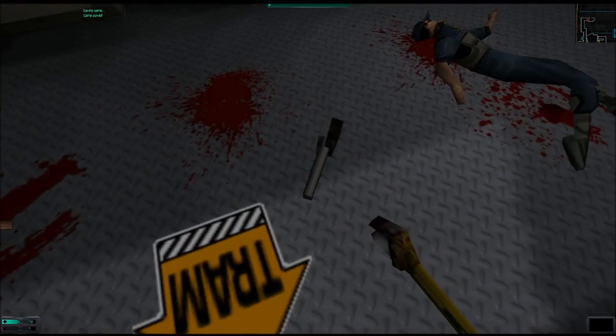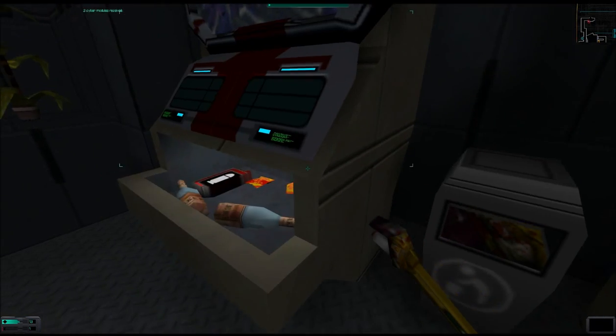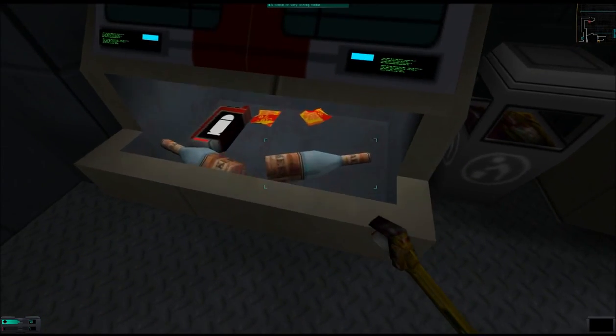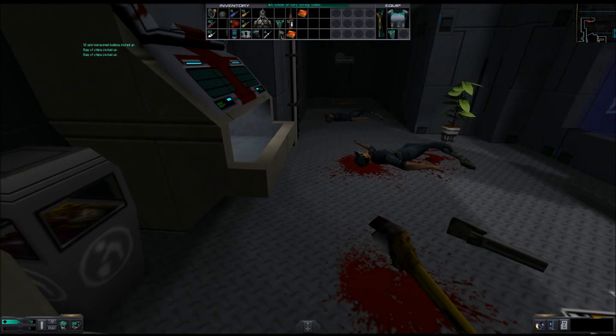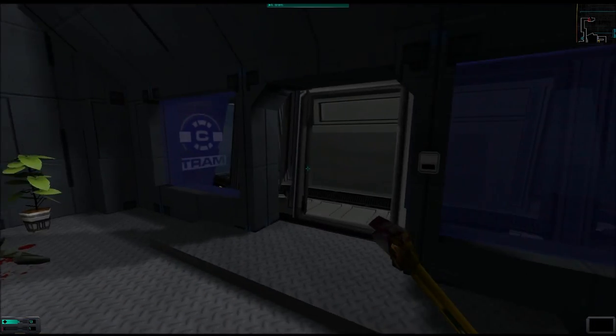Interesting. Inside this trash can we find a bag of chips to recycle, as well as 3 more cyber modules, bringing my total to 82. This replicator is busted, but inside the tray we find 2 bottles of vodka, 12 anti-personnel bullets, and 2 bags of chips — all of which we can recycle. And this third corpse has a crystal shard on it.